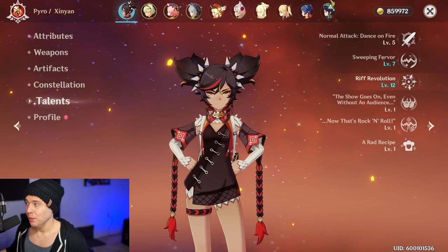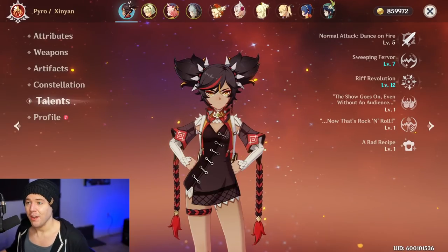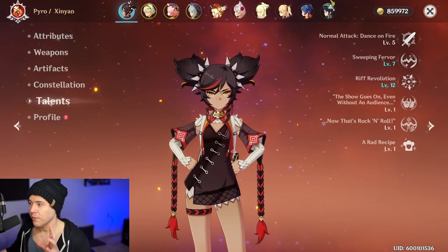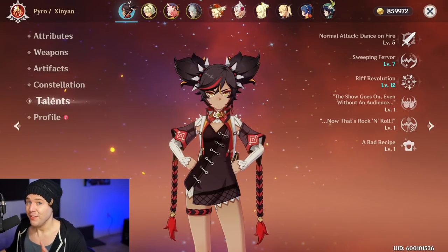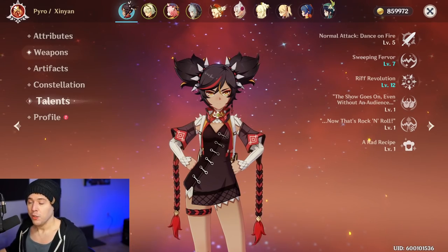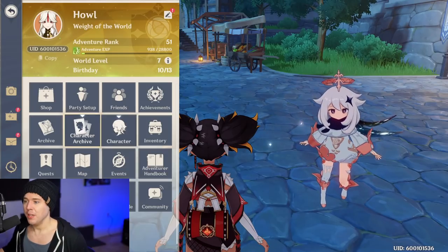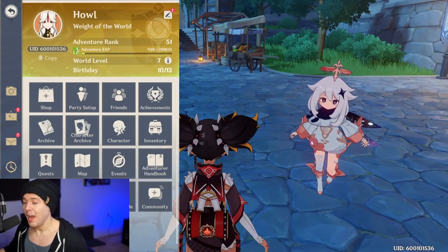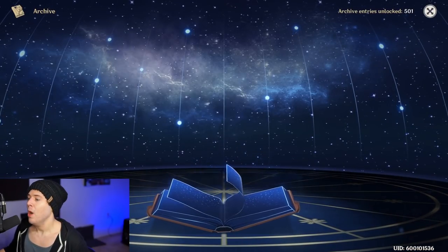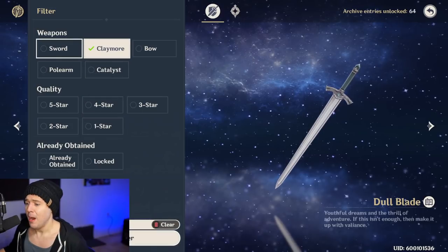If you want to use her as a straight-up support character, you're looking for energy recharge and defense percent. She is very flexible in the weapons you can use with her. Going to the archive, she works well with a lot of different claymores.